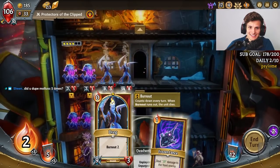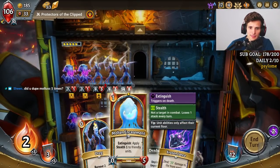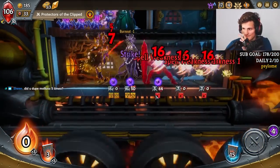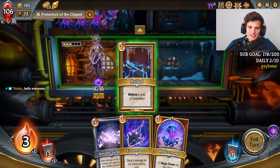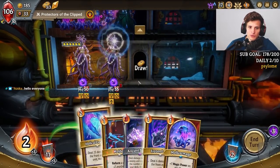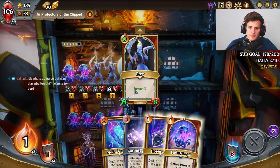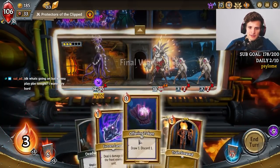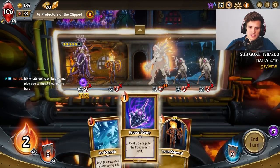Oh my god. This guy's gonna die but I can always bring it back. Can I keep this thing alive? I did dupe all this stuff five times. My Frozen Lance is just broken. I want to bring back Icy, but she's gonna die with Burnout anyway. So my goal is maybe I can Mold again. Because if I can bring it back one more time, that'd be fantastic. This should be good enough though — he should die a million anyways.